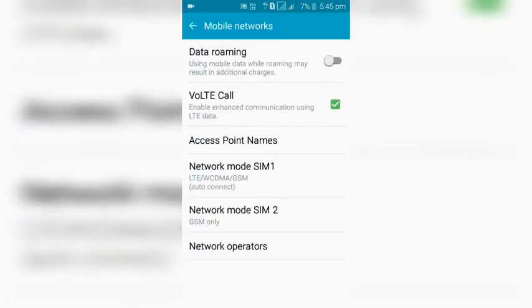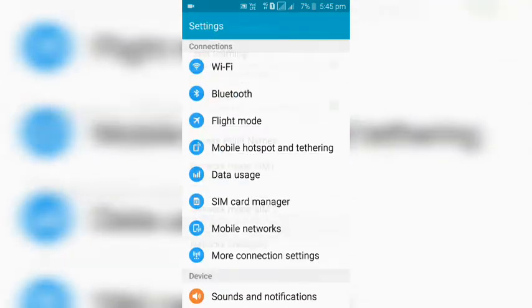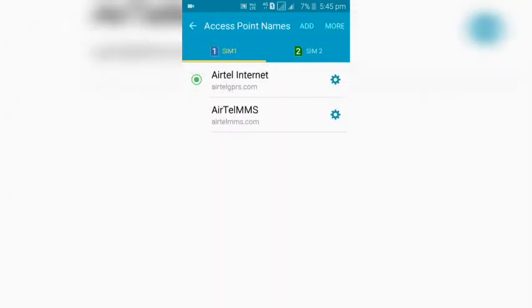First, you can go to mobile networks. There is an option for SIM card. If you click on it, you can type the mobile networks. You can type APN in the search field.